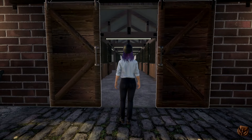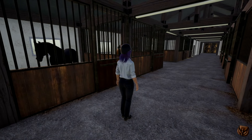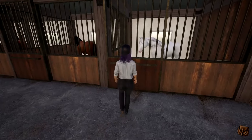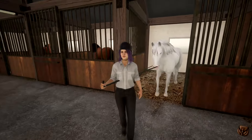So we're stepping into the barn right now where the horses are, and we're going to select — we're going to go with this grey horse here. You can lead your horse.